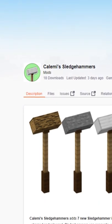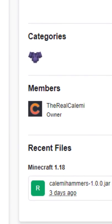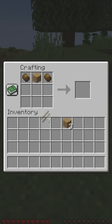Stash Hammers in Minecraft. Kalami Stash Hammers is a 4.18.1 mod created by the real Kalami. This is how you can craft a knot and the hammer itself.